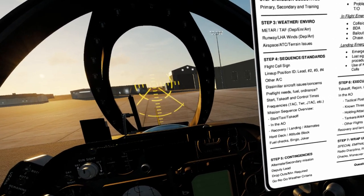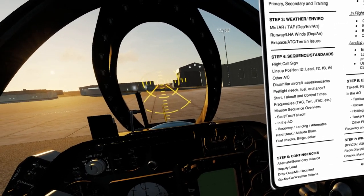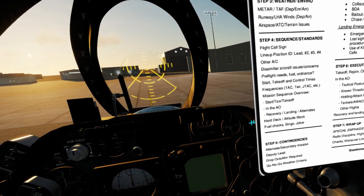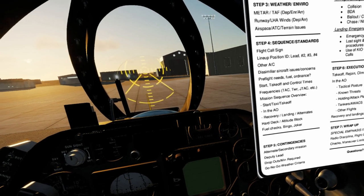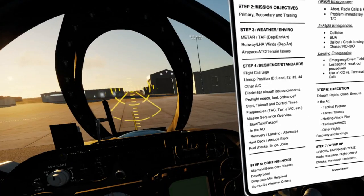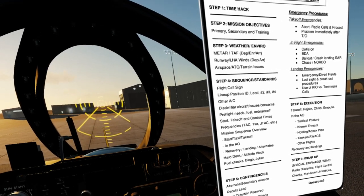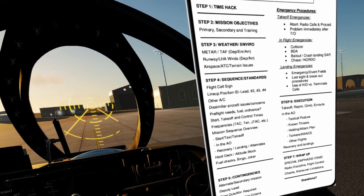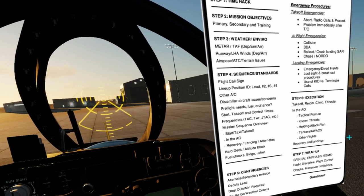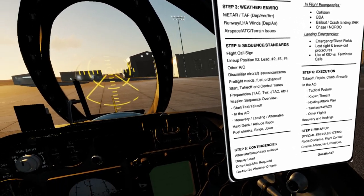Frequencies include our standard tactical frequency, tower, and JTAC if we're on a ground mission. The mission sequence overview covers start, taxi, takeoff, what we'll do in the AO, and how we plan to recover, plus any landing or alternates. We'll discuss a hard deck or altitude block for the flight and what fuel checks we expect, including bingo and joker values. Contingencies in a sim aren't typically a big deal, though you may have in-flight emergencies, mid-air collision, battle damage assessment, or landing emergencies.